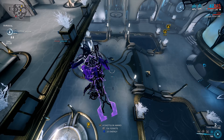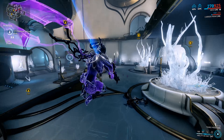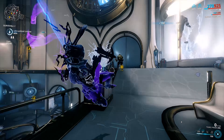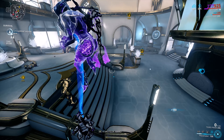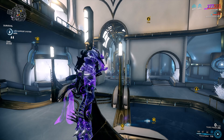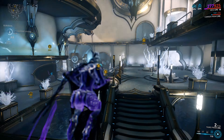To acquire Mesa, you have to first complete the Patient Zero Quest. Once you've completed it, you will be awarded with a Mutalist Alad V assassination key that you'll need to farm Mutalist Alad V nav coordinates to build. You can farm these coordinates from Invasions and Orokin Derelict Defense missions from Rotation B, which is 15 waves.